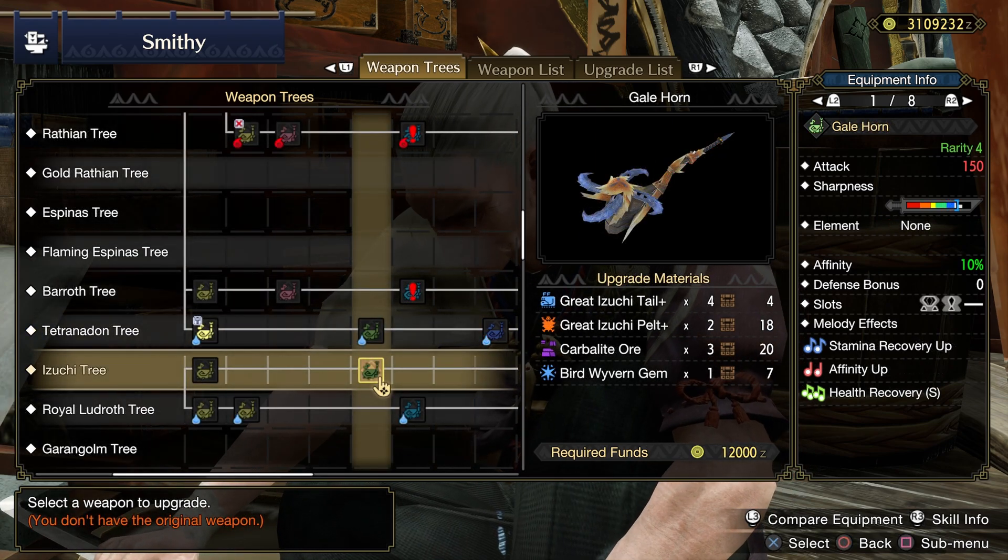From here we can go back to the Izuchi tree and craft the Gale horn. In late high rank we will be using Hidden Harmonic level 2 in the Narugakuga tree.